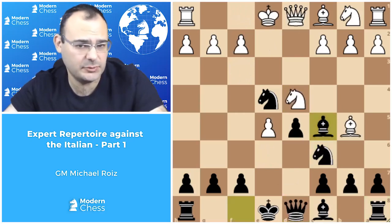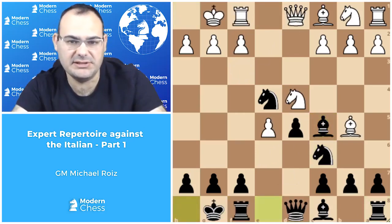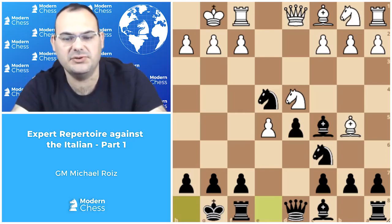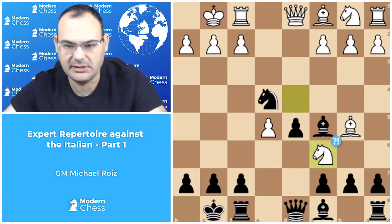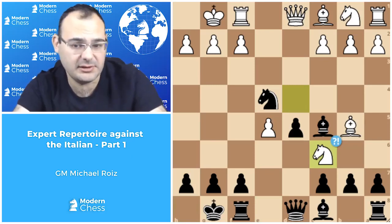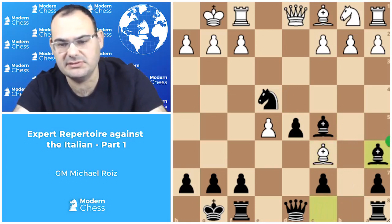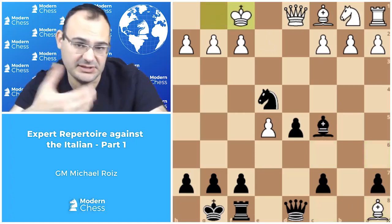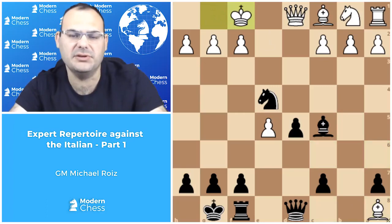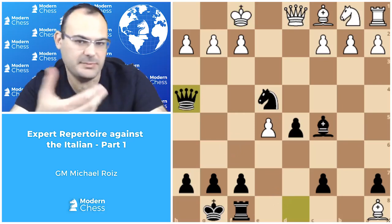So knight takes c6 is actually a dubious try and white can play bishop e3 or short castle. After short castle, black plays short castle, and again white can try to take the pawn with bishop takes c6 or knight takes c6. Knight takes c6 is just bad here because b takes c6, bishop takes c6 is refuted by bishop a6, and then after bishop takes a8, bishop takes f1, king takes f1 — there is no need for black to waste the tempo for queen takes a8, but much stronger is queen h4 with a powerful initiative. White's lack of development starts to tell now.